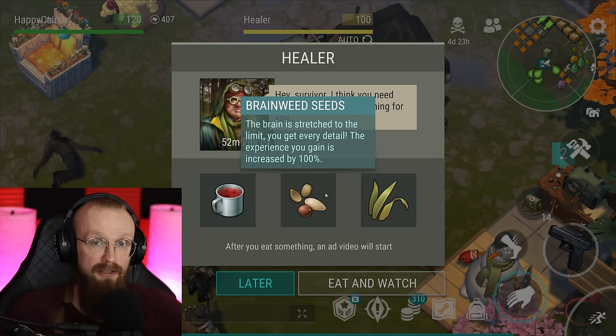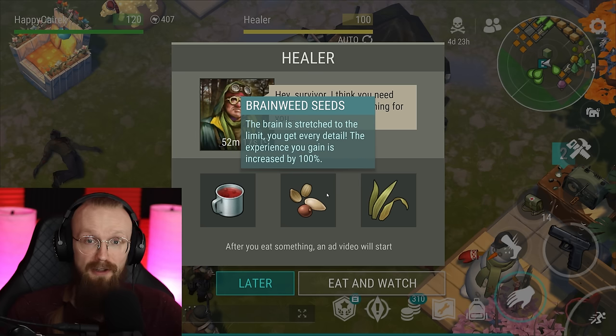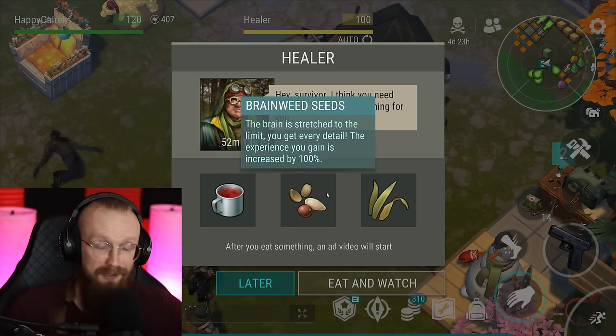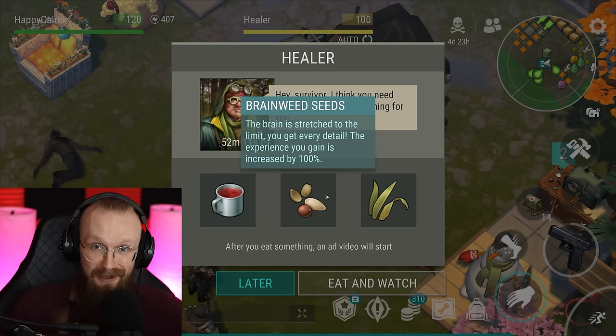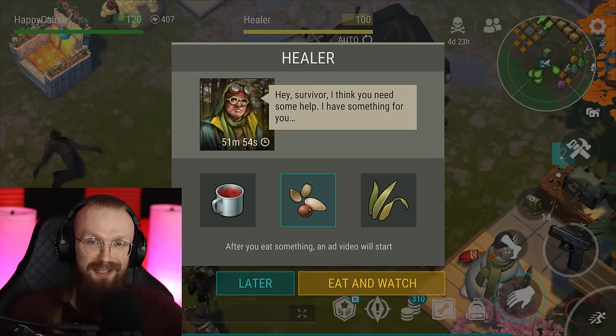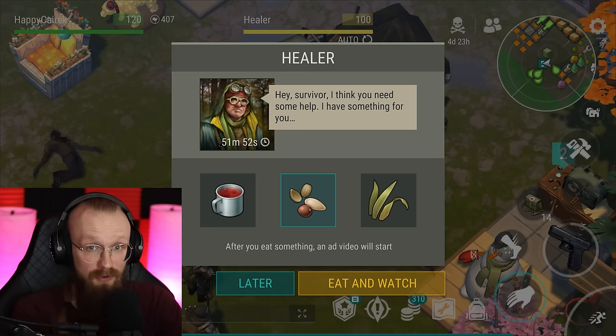With this buff, when you are a beginner, you can clear green and yellow zones. If you have unlocked the farm location, make sure to clear that farm location. If you have Bunker Alpha unlocked, make sure to clear Bunker Alpha with this buff. All those locations have a lot of zombies, and you get lots of experience by killing zombies — so that's why this double experience buff is very worth it.